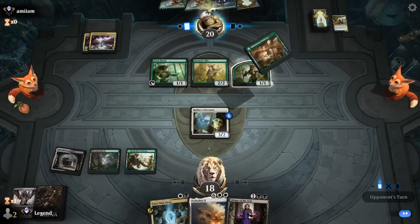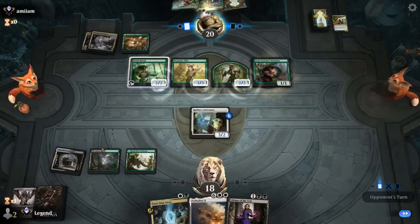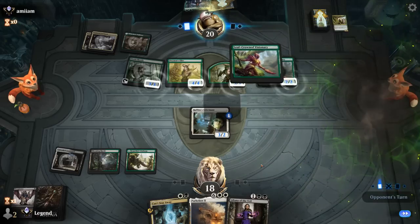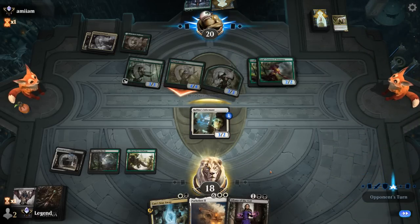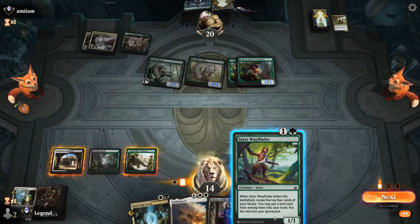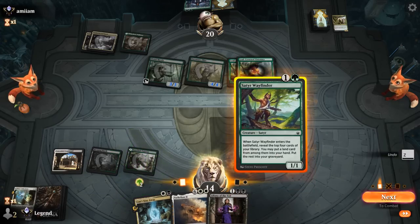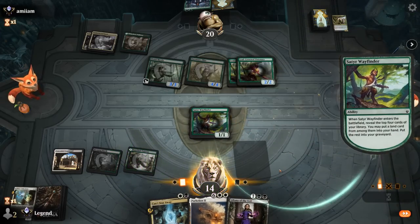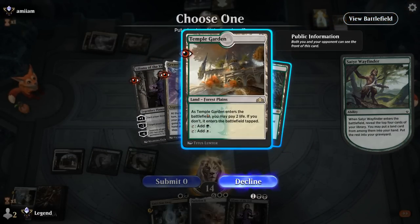I may be better off playing this on white so if I draw Stitcher Supplier I can cast it and still play Can't Stay Away afterwards. The opponent goes for double Leaf-Crowned — still happy to trade for a token. Let's give Wayfinder a shot. If we find a land and mill over Grease Fang we're in business. And there is Grease Fang and a land — have to take the Temple Garden.